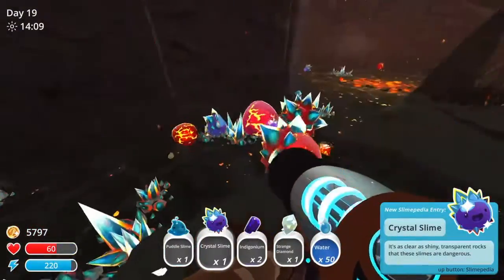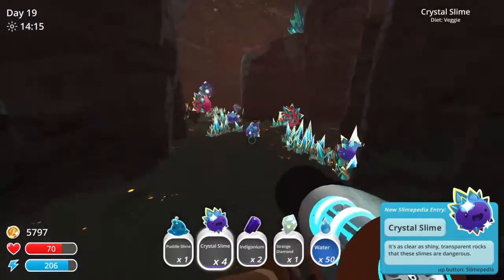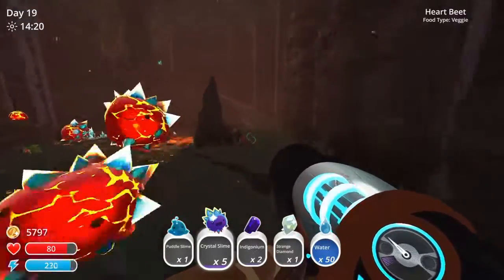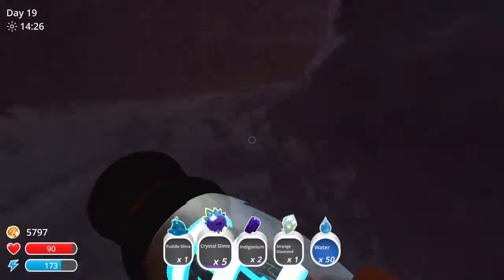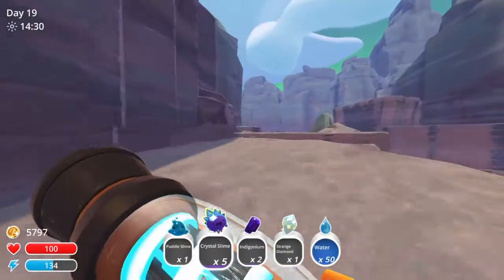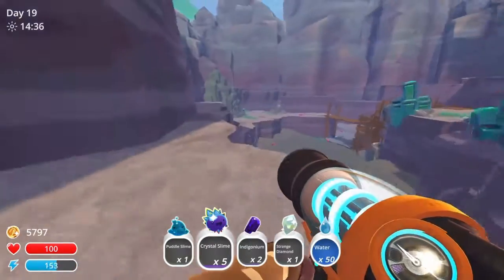Crystal slime! Crystal slimes — give me some, give me four at least. You found the crystal gordo? No, I found a cave with all the crystal slimes. It was a rock gordo before that. So we found a cool spot — we have crystal slimes now. We made a new discovery and I'm happy.